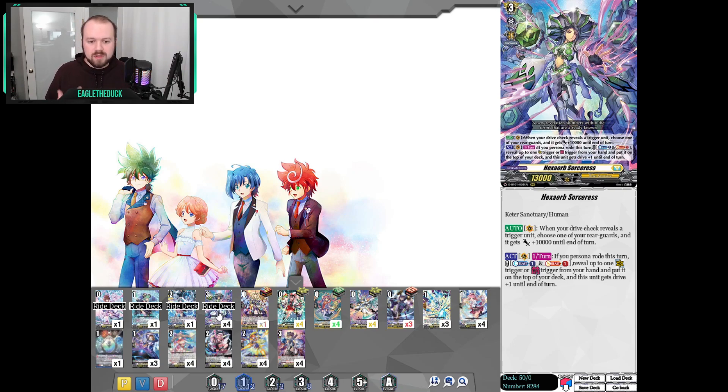I still run 3 copies of the original Hex Orb Sorceress because this deck does not want to miss a Persona Ride, and would rather go into the original Hex Orb Sorceress than miss Persona Ride. This card is still great — being able to stack a trigger when you've seen a lot of them is really valuable. And sometimes I'll go into it deliberately, because it lets me dig a bit deeper in the deck. Since the odds are I'm going to check a normal unit, it lets me get two cards deeper, meaning my trigger rate is up for Aquamarine the following turn.